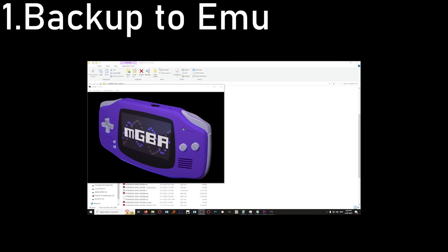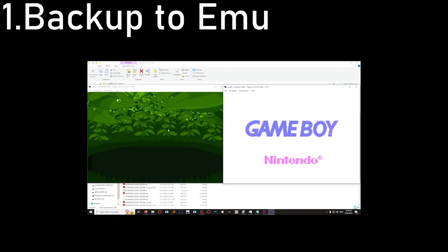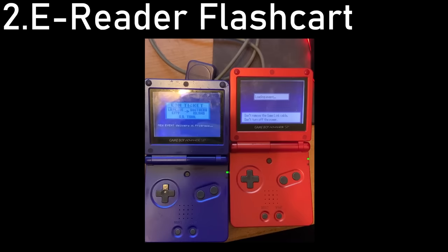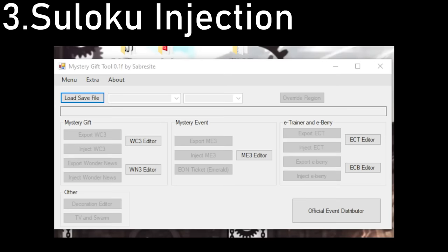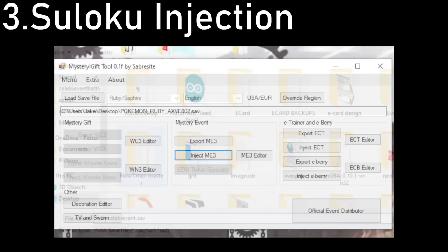If you want to make or print your own cards, everything I used will be in a GitHub repo in the description and in a pinned comment. You have three easy options to get these events. First, get your GBA game save and an e-Reader ROM on your computer and use an emulator like MGBA to do the transfer. Second, if you have a flash cart, load an e-Reader ROM onto it — I'll provide e-Reader saves in the GitHub with these events stored in the access save data section, and you just use a link cable to transfer them. Alternatively, if you own an e-Reader but not a printer, you can restore that save to an actual e-Reader. The last method is using Suloku's Mystery Event 3 tool to directly inject the mystery event files I provide.